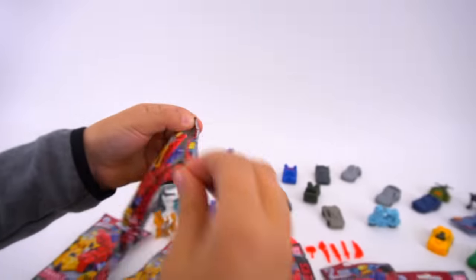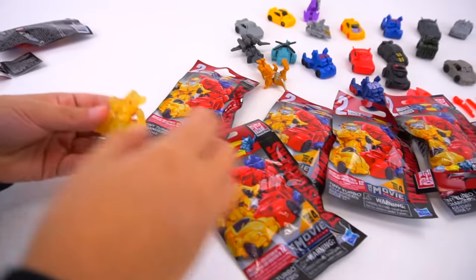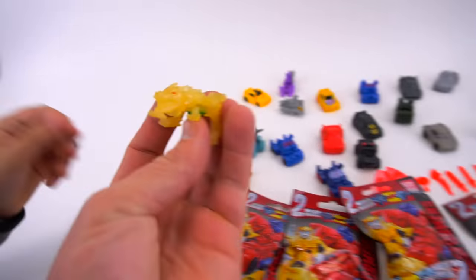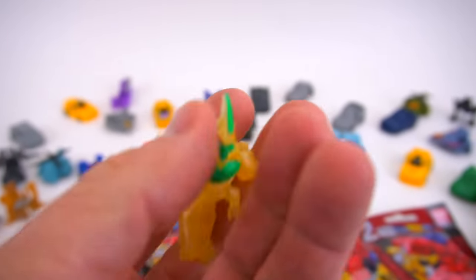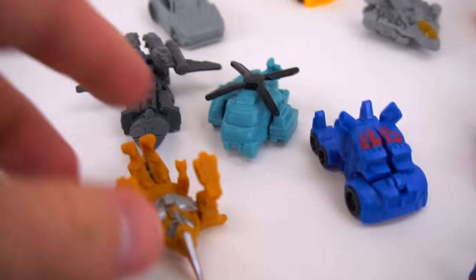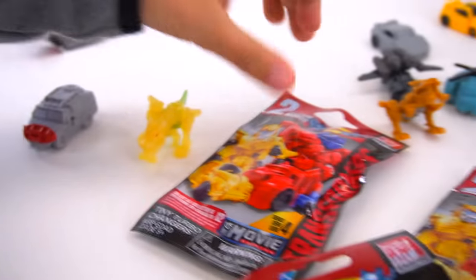The second bag — I'm going to take a guess. It is going to be Grimlock. Is it a clear repaint of Grimlock? Yeah! Look at that. He's like yellow clear, and then he's got a green face and red eyes. So he's just like that black Grimlock. There's the brown one too. But there is the repaint — the clear Grimlock.